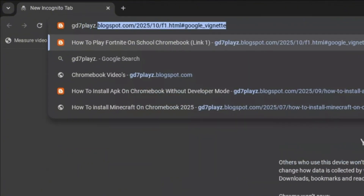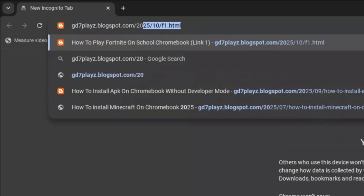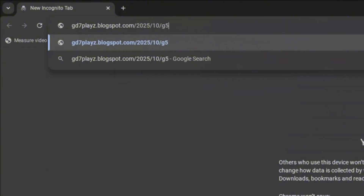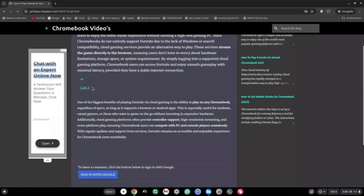The fifth link you want to go ahead and try is gd7plays.blogspots.com/2025/10/g5.html and hit enter. Once on this site, go ahead and try the fifth link.